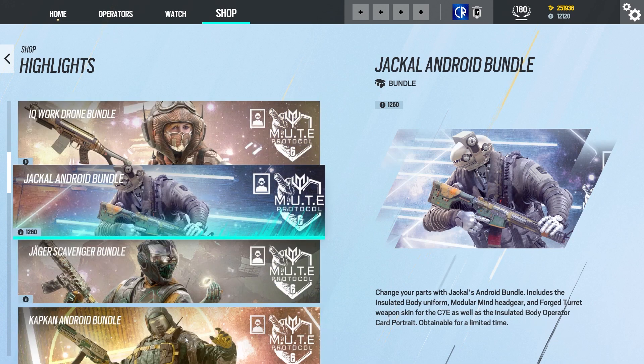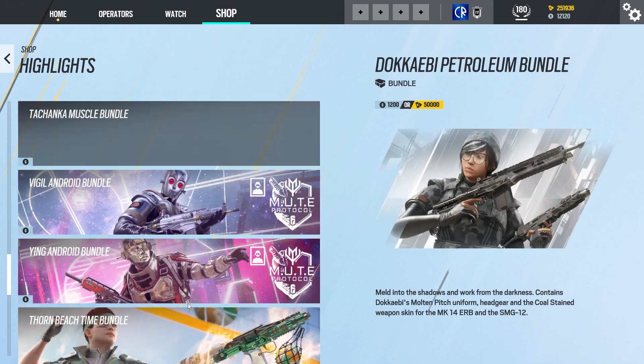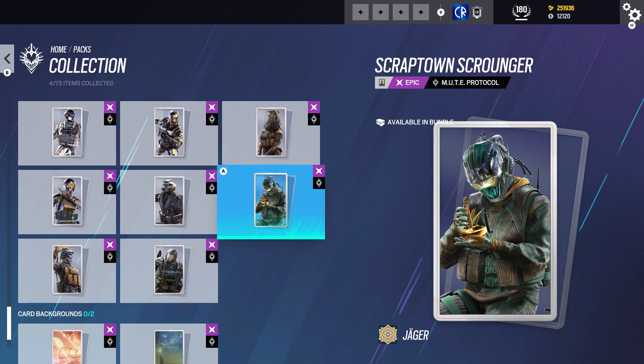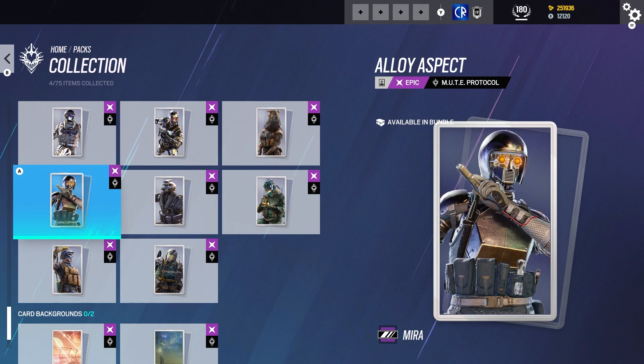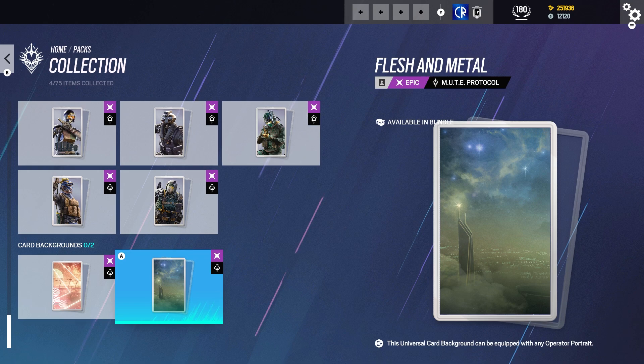You can buy these as bundles in the store as well, so you don't have to actually do the gambling side of stuff with the paid packs. They're going to make a huge amount from that. What have we got for backgrounds as well? It looks like we got kind of one inspired on the old one and a new one too.